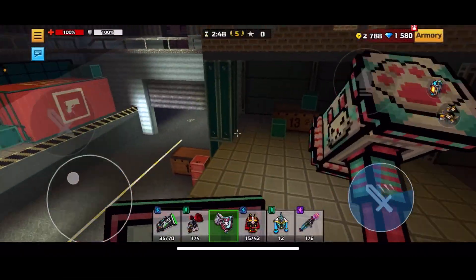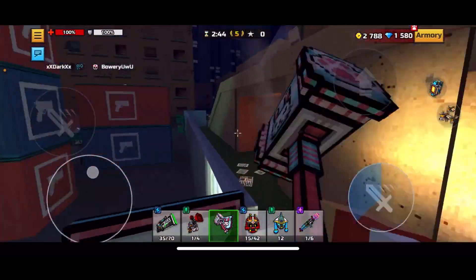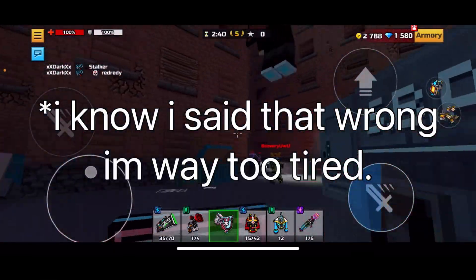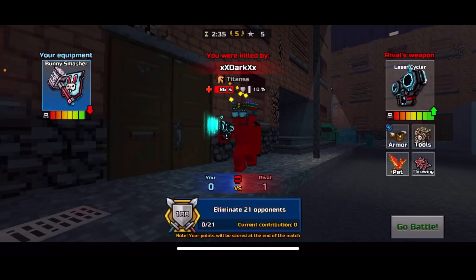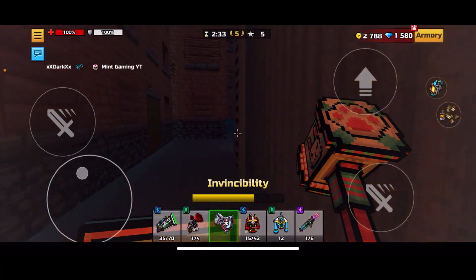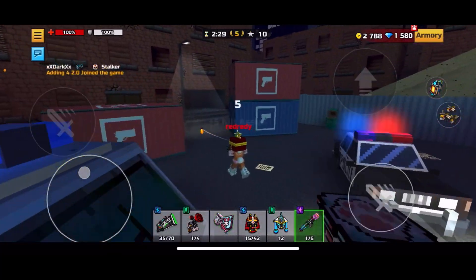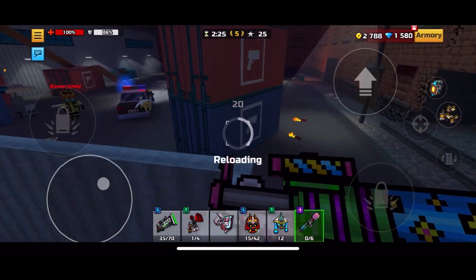Right now I don't have any modules on these weapons. The Bunny Smasher melee is kind of weird - it allows you to double jump. However, if you have the Berserk Boots on, which already allow you to double jump, it doesn't stack, so you don't get three jumps, you only get one. There's really no point to the weapon then because why would you not use the Berserk Boots?